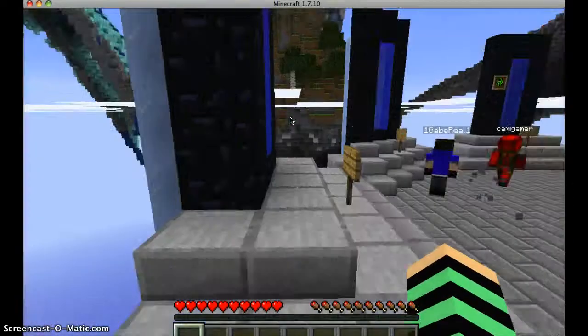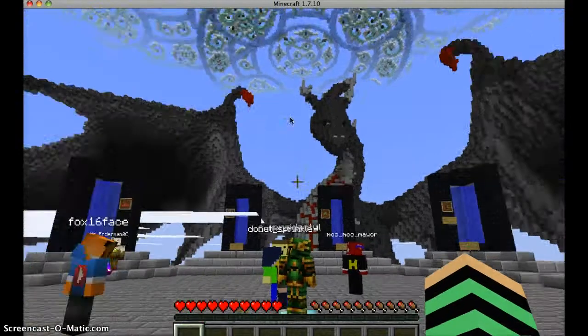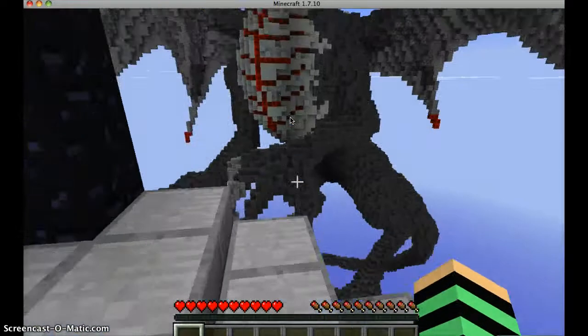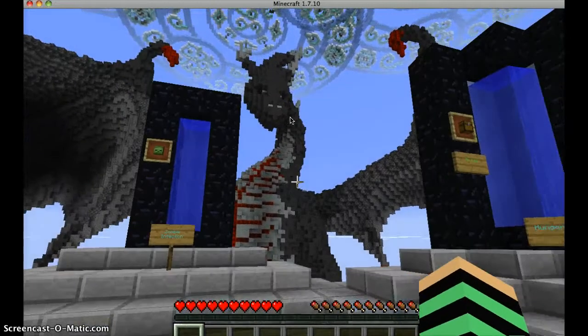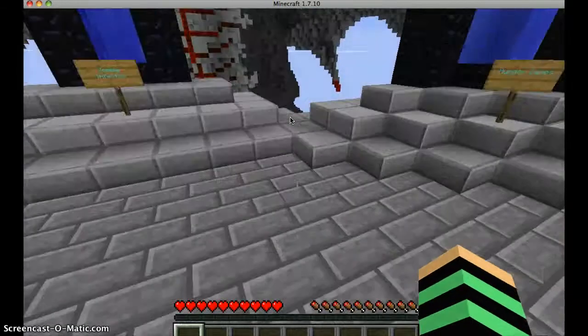And then the wings have holes in them, and that's just awesome. And look — we're getting a full-on view of this dragon. Like, look at how awesome that is. Look at the beauty of that. These dragons are probably the most sophisticated creations anyone has ever tried to build.